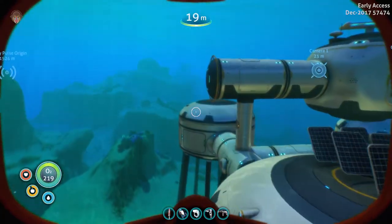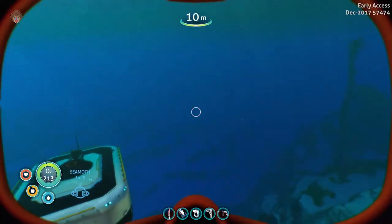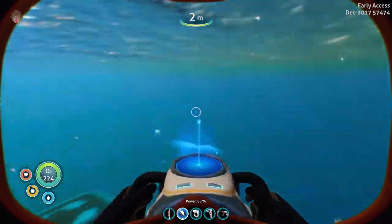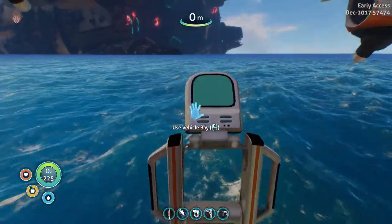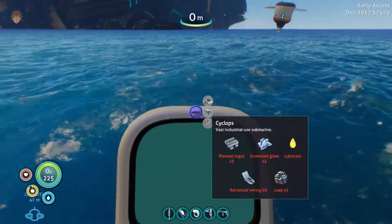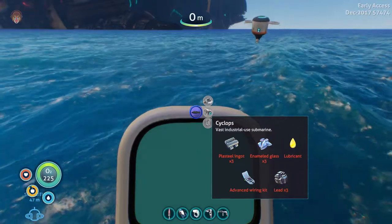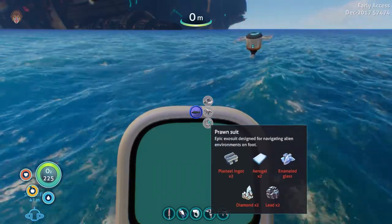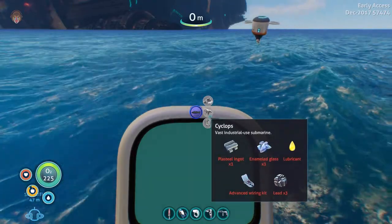Today we're going to try and build the Sea Moth and the Cyclops at the same time, which will require a lot of extra materials. Let's check what we need: plastic ingots — three of them — enameled glass, lubricants, advanced wiring kit, and lead. That's two plus two ingots so five plastic ingots total. We also need aerogel, diamonds, lead, and enameled glass.